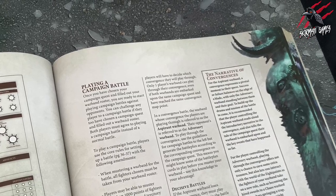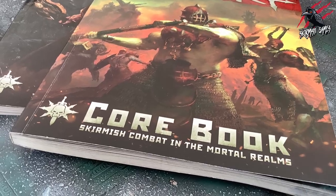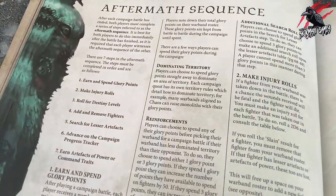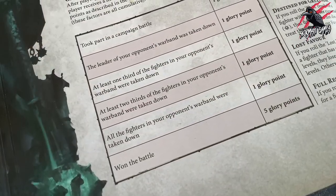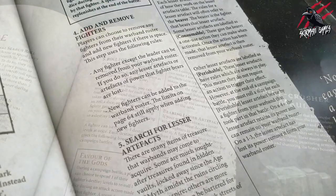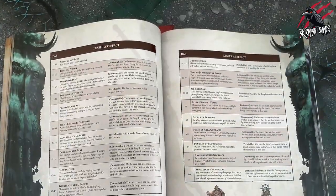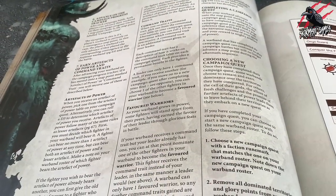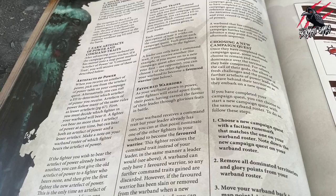We've gone through quite a large part of the section on playing a campaign and now it's time to move on and look at the aftermath sequence. The aftermath sequence is quite a large part of the campaign process and there's a fair bit to go through, so I'm going to break that down into a couple of videos. That's going to include how we earn and spend glory points, get reinforcements, make injury rolls, roll for destiny levels, add and remove fighters, search for lesser artifacts and loads more.